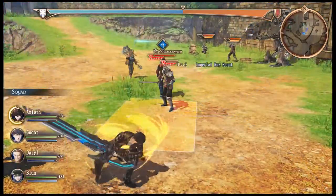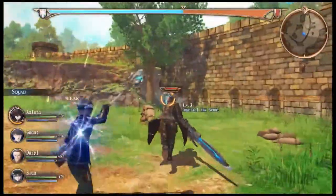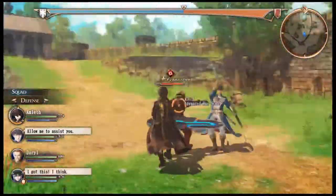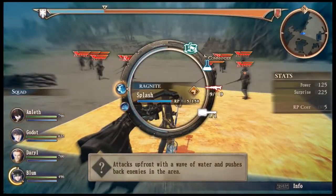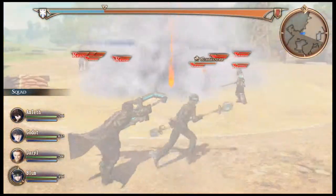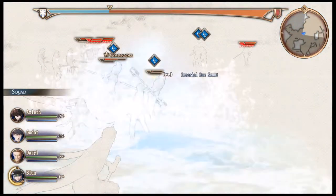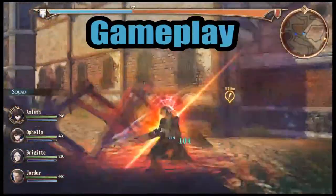Before I talk about the gameplay, I'll give you a brief overview of the premise. In the game, you're part of a country called Jutland, a small country in a large continent called Europa. Jutland is facing heavy economic sanctions from an invading empire called the Ruzi Empire, which has taken over other countries or forced them to fall in line over resources. The leader of the Ruzi Empire is basically like Caesar — an egomaniac hell-bent on domination. You lead a squad to fight against the empire, and as the gameplay unfolds you'll see what happened at the start, midst, and end of the war, along with all the plot twists.